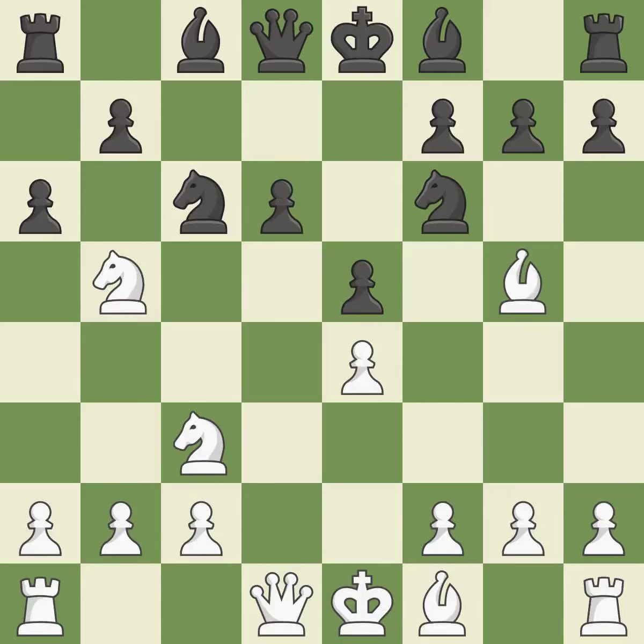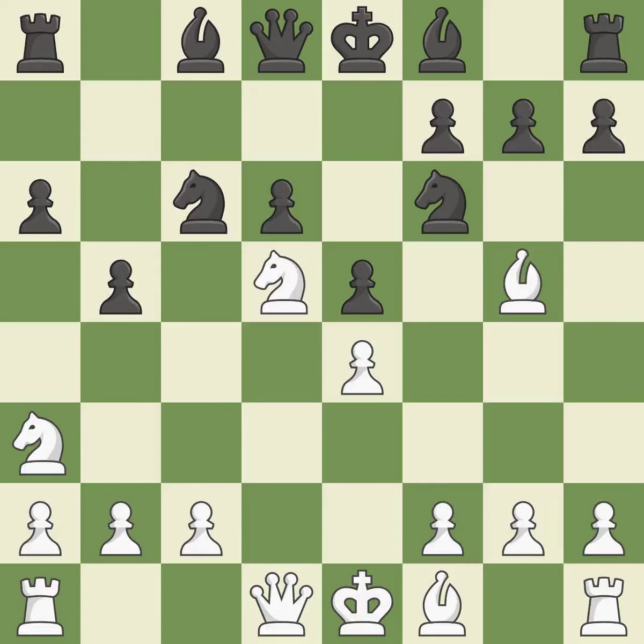A6 kicks the knight off of the active b5 square. Nd3 retreats the attacked knight; it will look for a new square on c2 after white plays c2-c3 or c2-c4. B5 gains space on the queenside and threatens to fork the knights with b5-b4. Nd5 places the knight on a center square and attacks the pinned f6 knight. Bb7 develops the bishop and prepares castling.